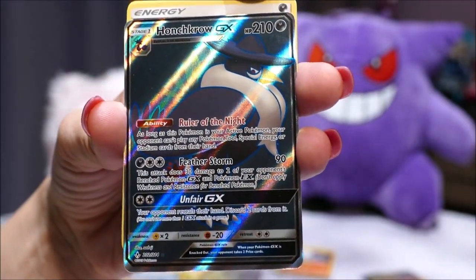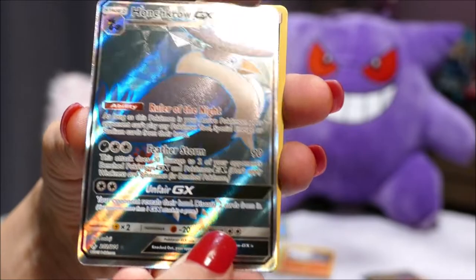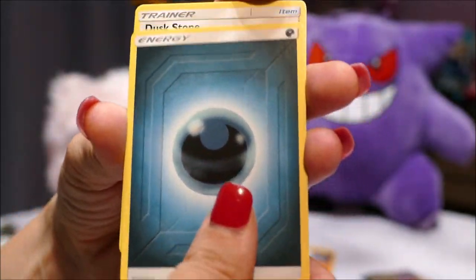Oh! And a full art Honchkrow! That's full art — that's really nice. Is that more special than the rainbow one or not? It's one of the really good cards. You can tell the people that play the game — because I just like, oh, that card's really cute. That's probably the stinkiest card in the lot and the winners are like oh my god look at that one, and I'm like that looks neat. We must put them in sleeves.